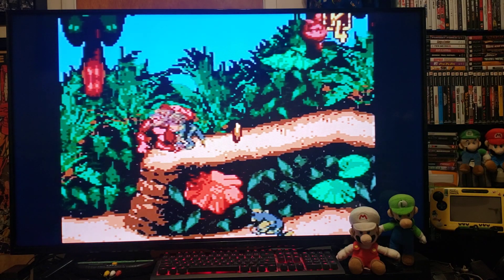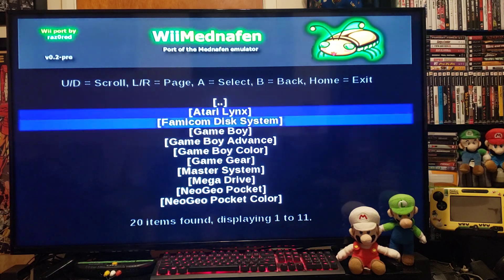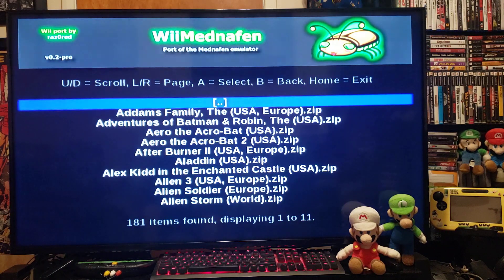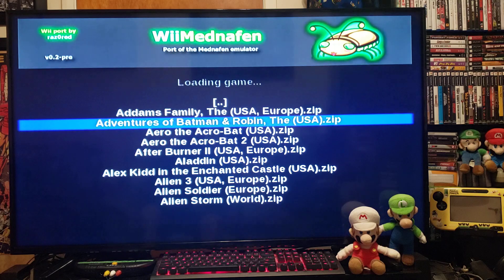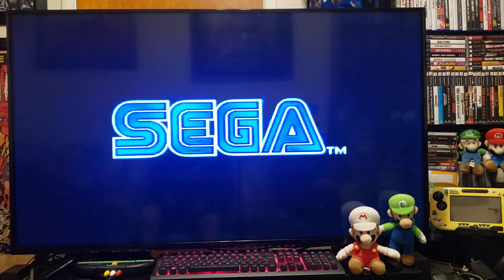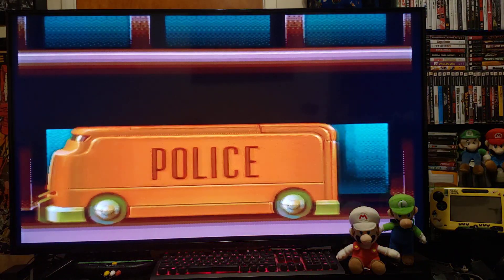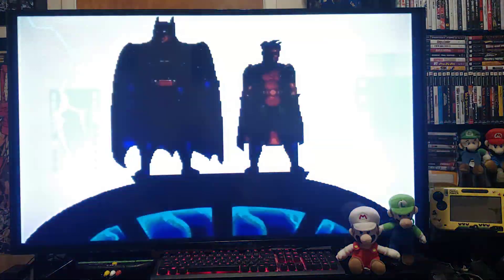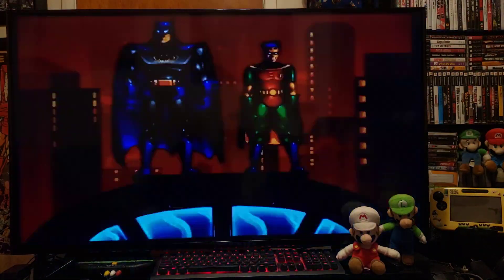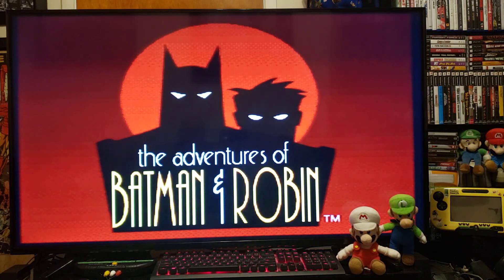Now check another system. Press Home, go back up to the top. Let's pick a Mega Drive game — let's go Adventures of Batman and Robin. Press 2. There you go.